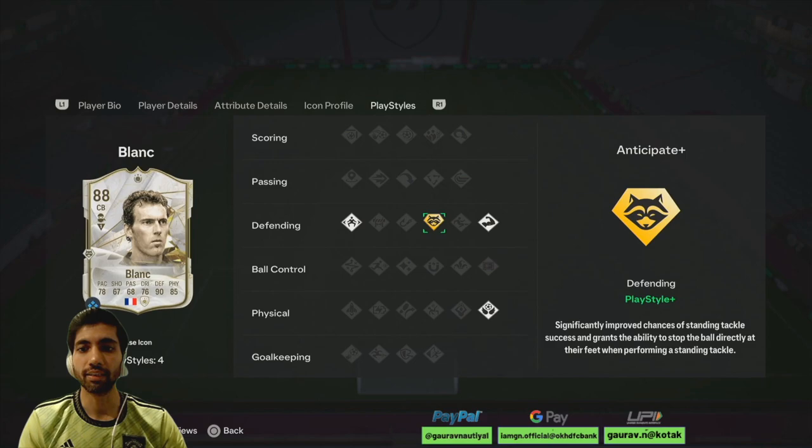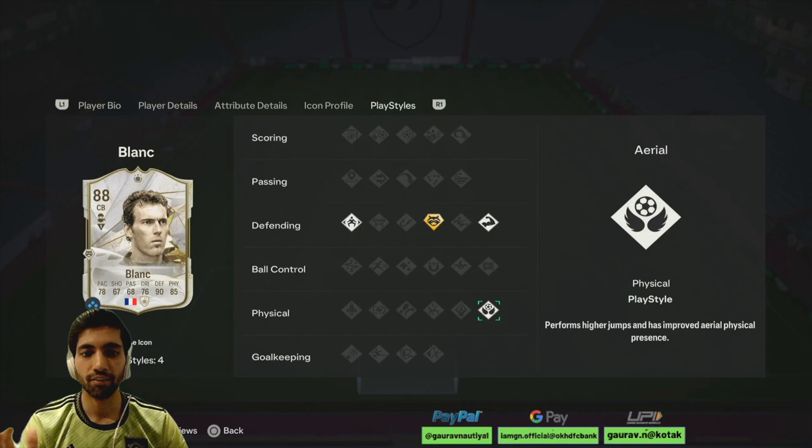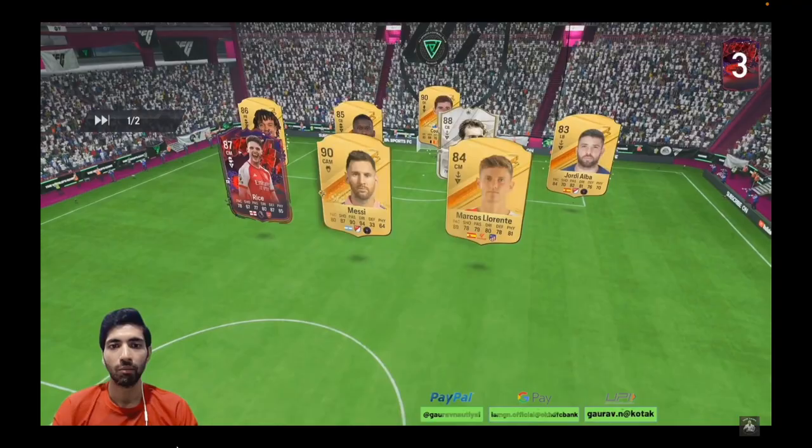Looking at his defending traits, he has jockey, anticipate plus, and bruiser. Anticipate plus is very helpful in intercepting through passes — if someone passes in front of your box, he will anticipate and intercept it. For his physical traits, he has also got the aerial trait.